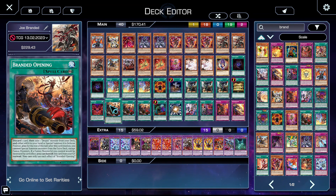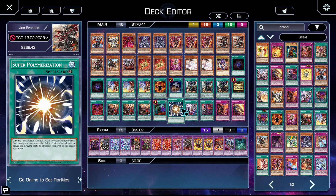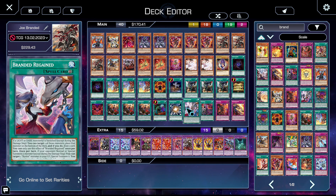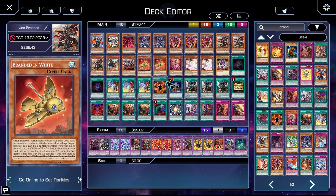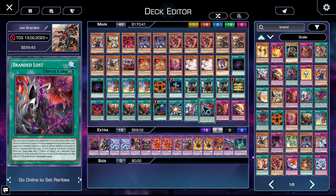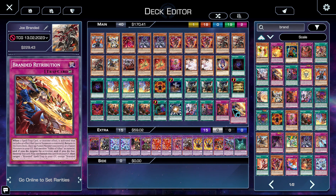You know what Branded in Red does. One copy of Branded Opening to kickstart all of our combos earlier in the draw phase. One copy of Called by the Grave because Ash Blossom can ruin our day and we don't want to let it. One copy of Super Poly just as a board breaker. One copy of Branded Regain to make our whole bestial package pay off as a resource loop. One copy of Branded Lost to search things like Mercurior for hand traps, protect our fusions, and get to things like Kit. One copy of Branded Beast as payoff to the bestial package, and one Retribution, which you can banish from your grave to add a Branded spell/trap from your graveyard to your hand.